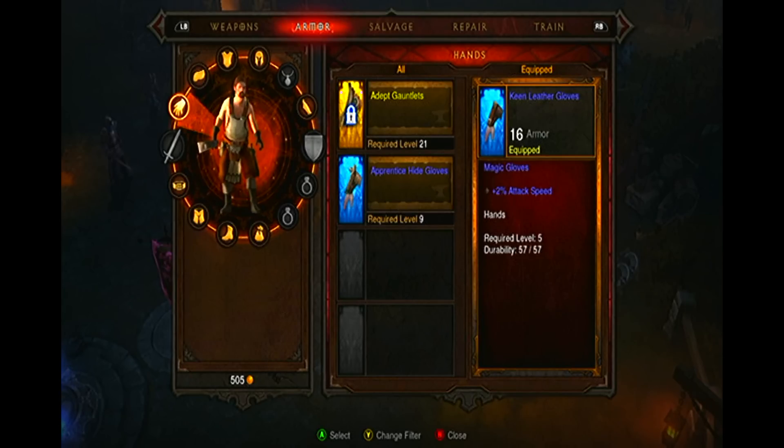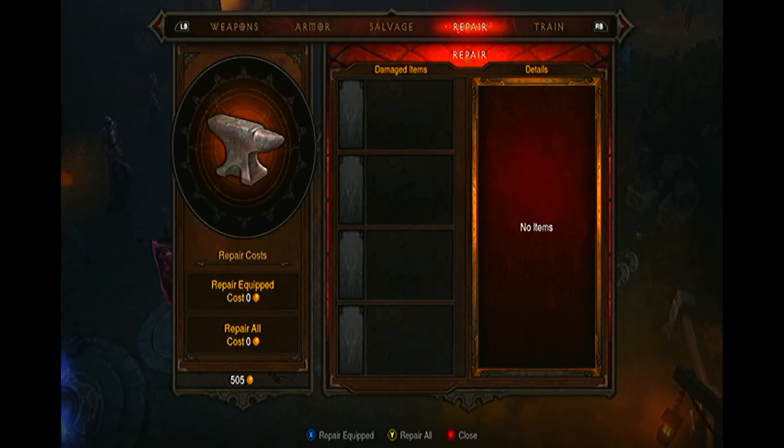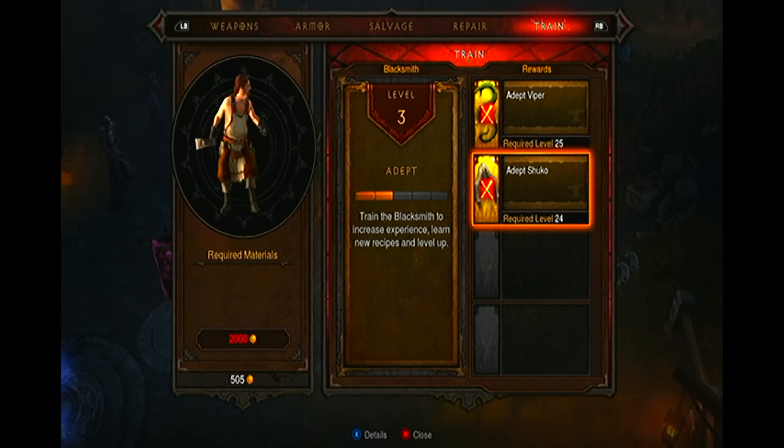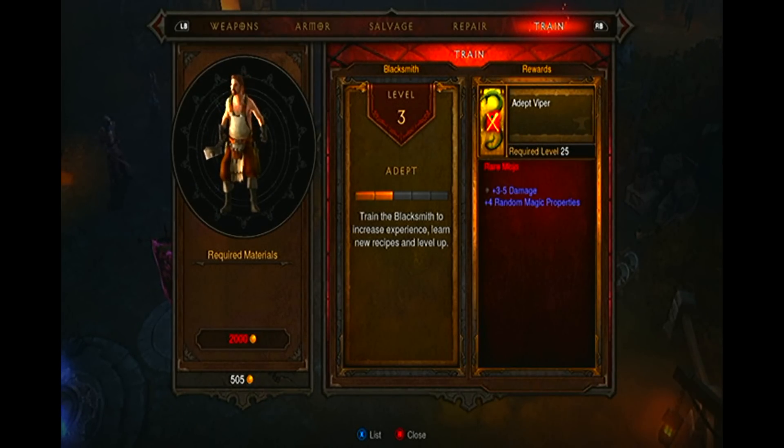After he has filled his XP bar, he will level up, which will upgrade his available crafting inventory and also his training menu. Basically, the more you train the blacksmith, the better equipment he will be able to offer you.